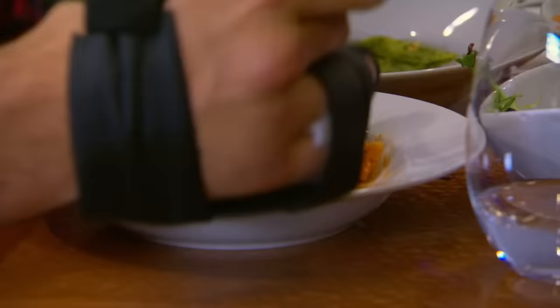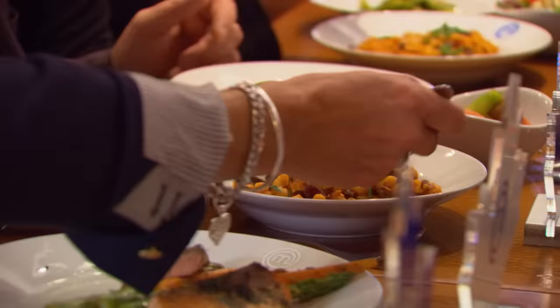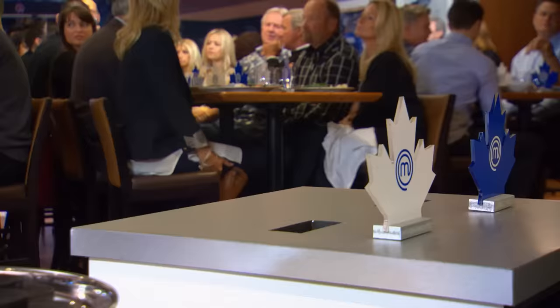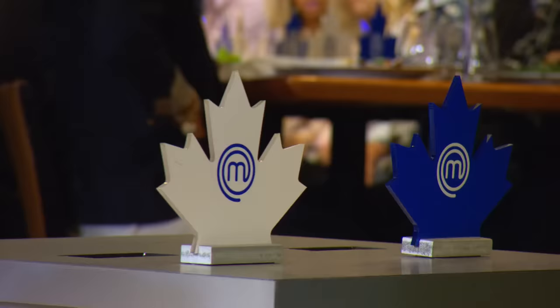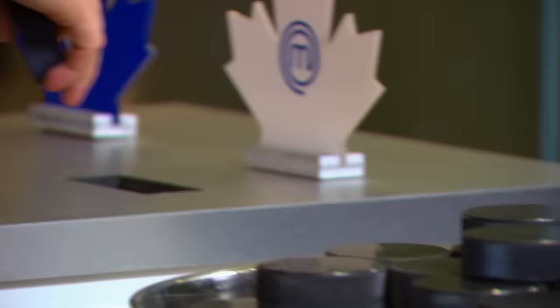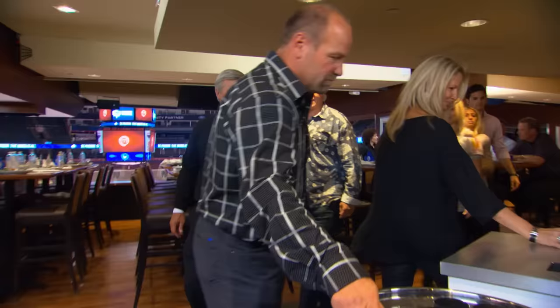With a blue and white dish in front of everyone, the challenge comes down to taste. One Leaf player initially leaned toward the blue team but says trout won him over in the end — he's voting white. With lunch over, the Leafs drop pucks to cast their votes, with the result determining which team faces a pressure test that will eliminate at least one home cook.